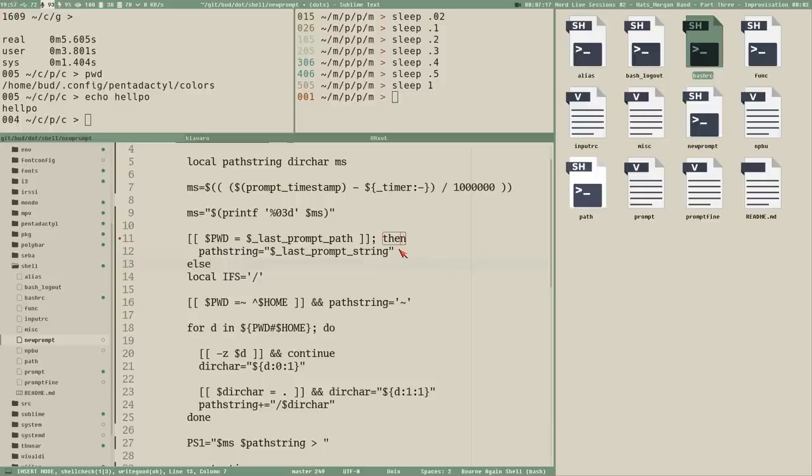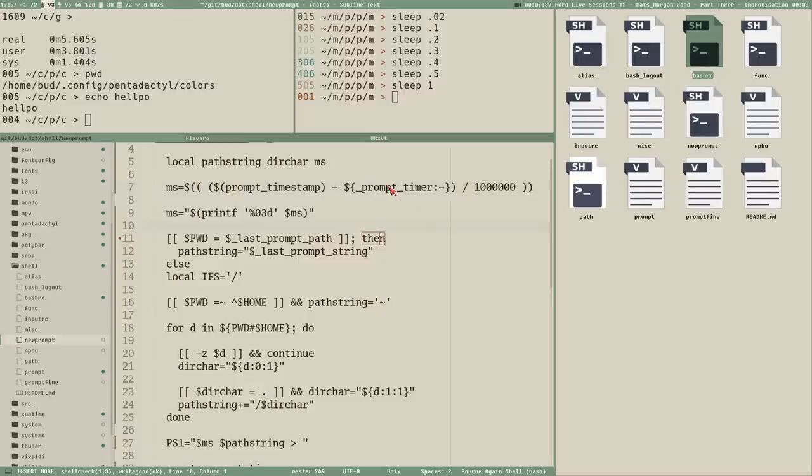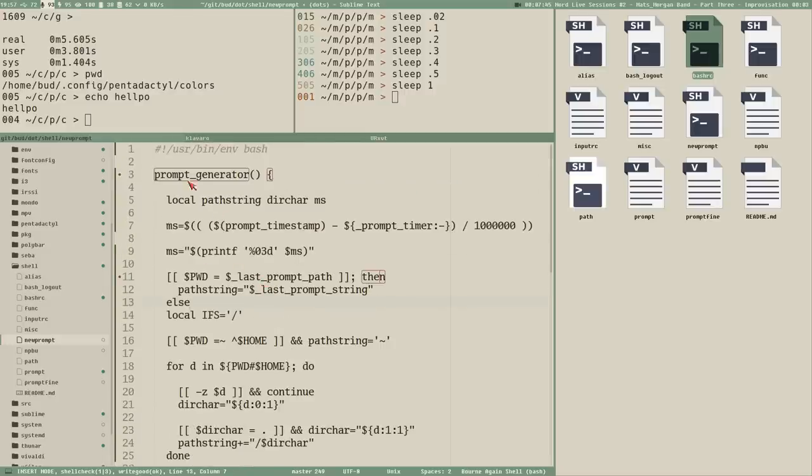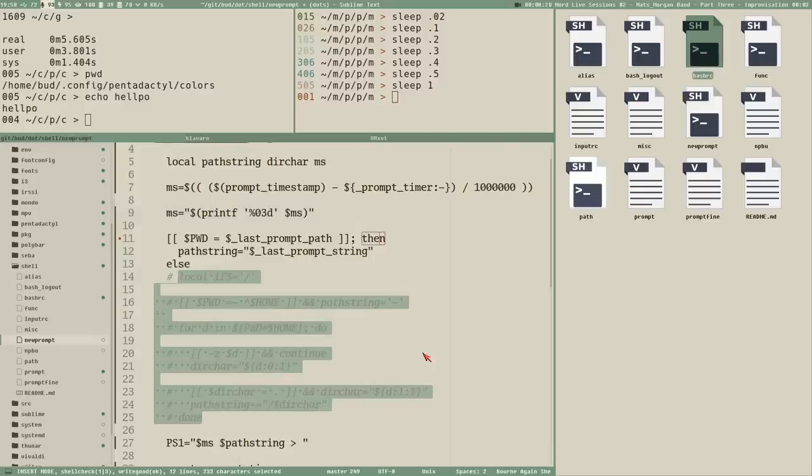It's good to have long, verbose names for these global variables. Since we source this file into bashrc, any global variable created here is effectively an environment variable available in all shells. So it's not good to have global variables named something like `ms` — we could very easily overwrite it and cause all kinds of problems. Verbose names for global variables are important here.